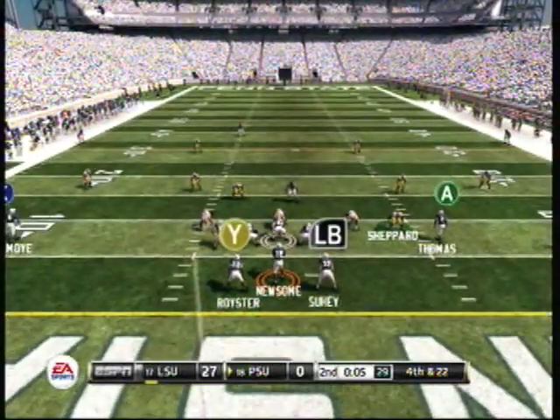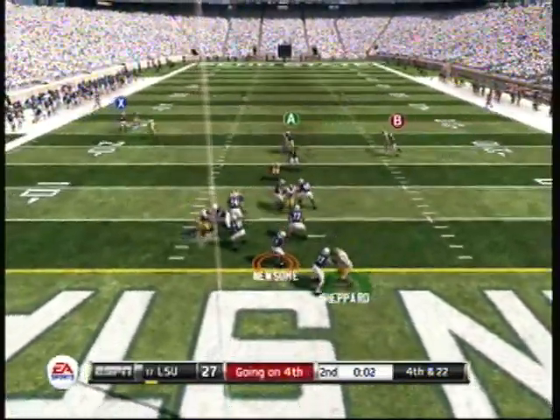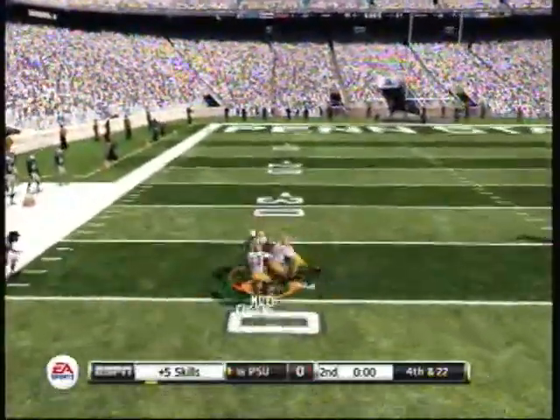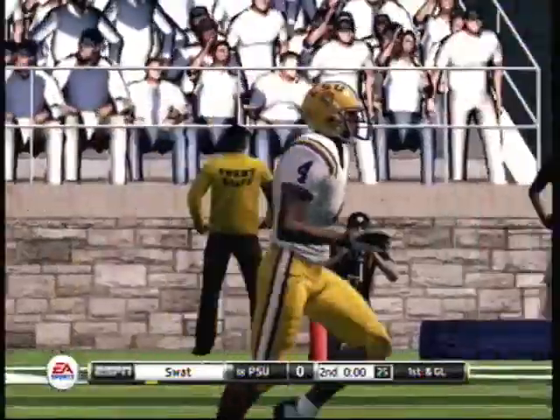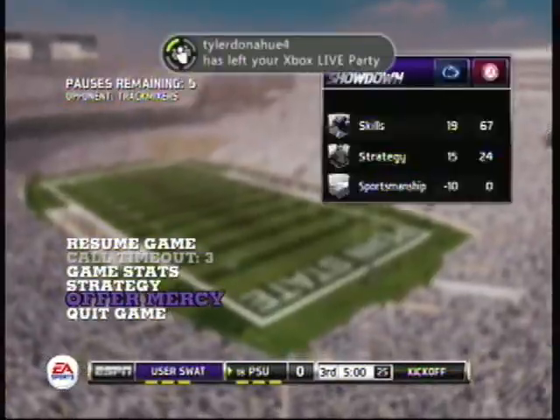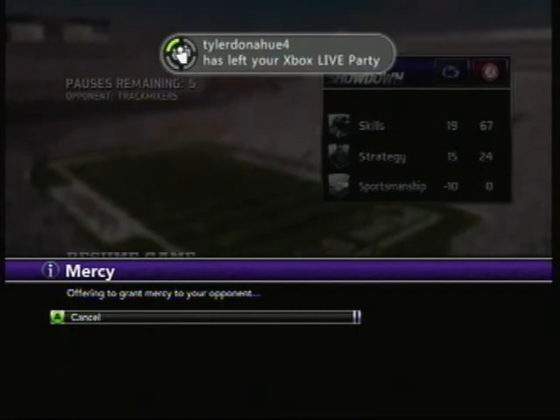Newsome calls an audible. Newsome back to throw — that close to being intercepted. And they head to the locker room. Folks, we got a bit of a laugher here. The count in Happy Valley: LSU 27, Penn State nothing.